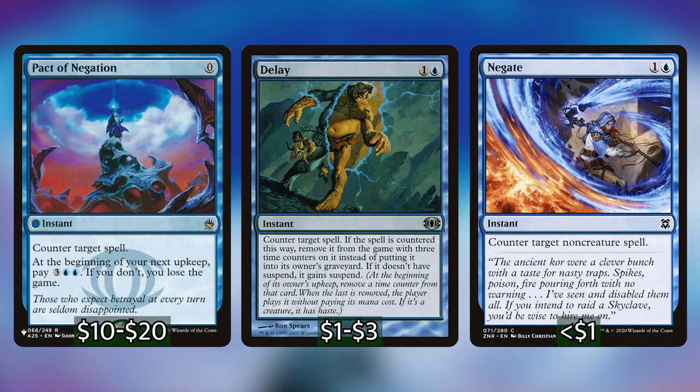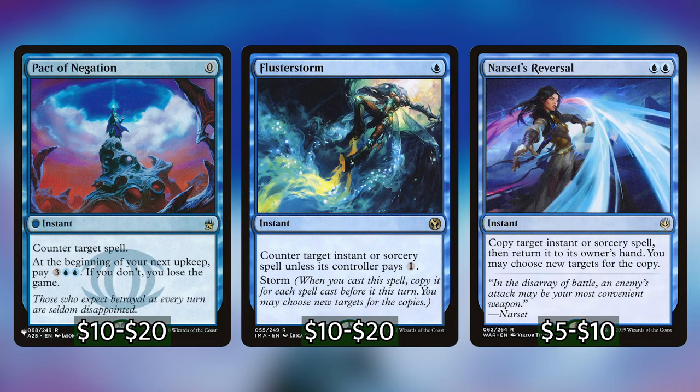Speaking of counterspells, we have Counterspell, Delay, Negate, Pact of Negation, and two that are really good in this deck: Flusterstorm and Narset's Reversal. Flusterstorm is amazing because you get to copy it for each spell cast this turn, and each of those copies triggers Jadzi. You could cast this targeting one of your own things with 20 copies and trigger Jadzi all of those times. Narset's Reversal is useful for things like Frantic Search — we get the cast trigger from the original spell, a cast trigger from Narset's Reversal, and a copy trigger from Narset's Reversal, so that's three Jadzi activations while getting the spell back to cast again for a fourth time.